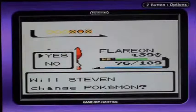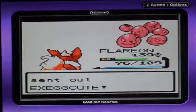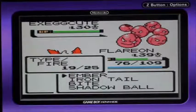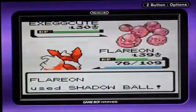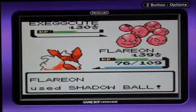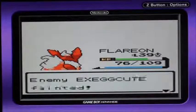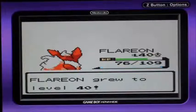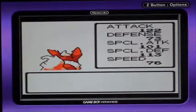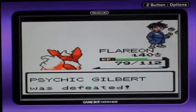You serious? Another Exeggcute? Shadow Ball — it's a Grass/Psychic, so. Now 101 special attack. That's great.